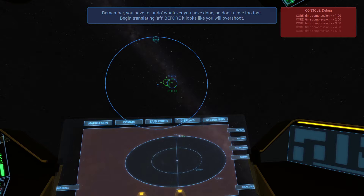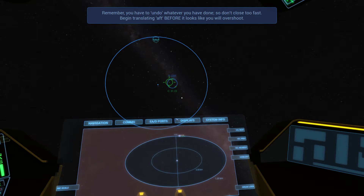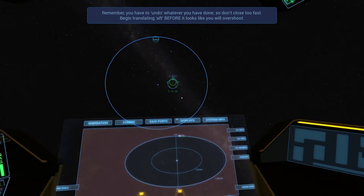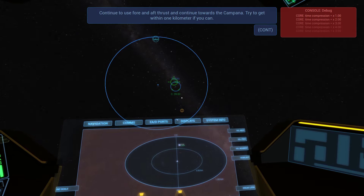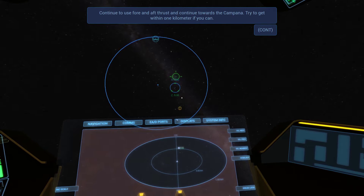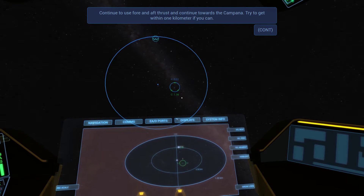Let's move our prograde towards the object — the prograde is the big green circle. I'm moving it using my translation thrusters. Let's fast forward time a bit — I'll start slowing down when I get within one kilometer, which is going to be in about a second. Oh crap, stop. Slow down, mate, slow down buddy. I like to keep my prograde lined up if I can.